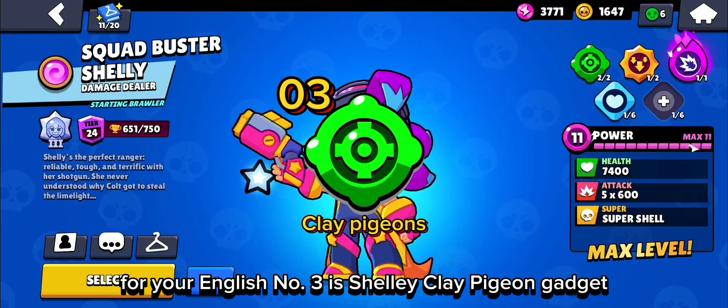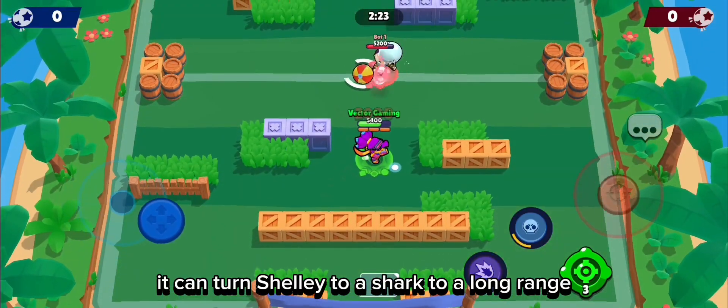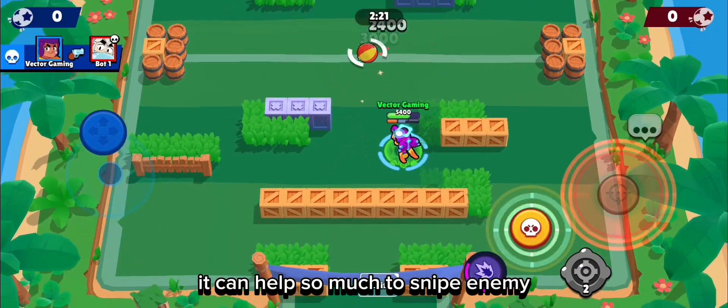Number 3 is Shelly's Clay Pigeon Gadget. Shelly is a short-range brawler, so long-range brawlers can bully her. But if you have this gadget, it can turn Shelly from short range to long range. It can help so much to snipe an enemy.